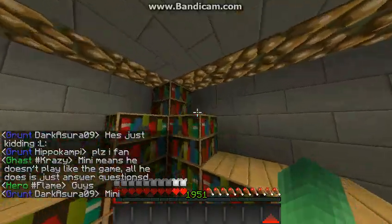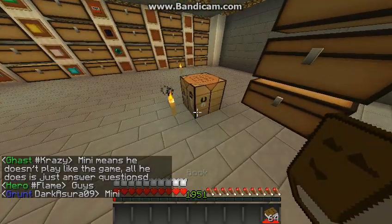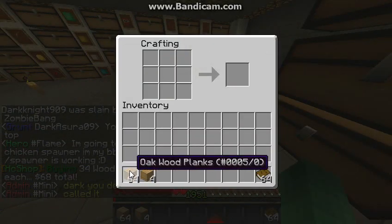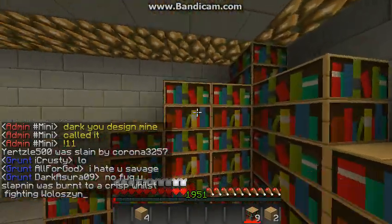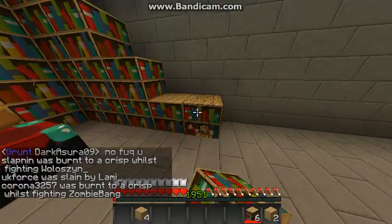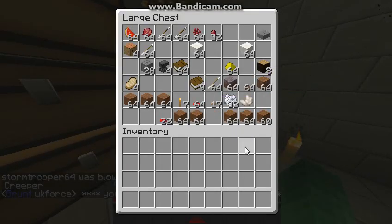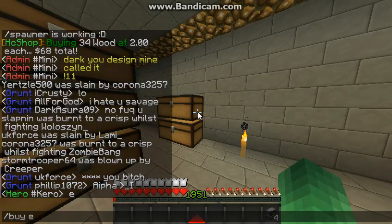We can use a little bit more books than we have to, because we have them. We got some more bookshelves. We got our enchanter. Now we're gonna work on where we're gonna brew pots — we're just gonna need to do that.